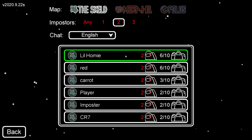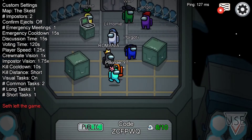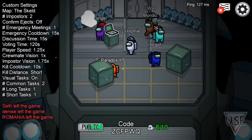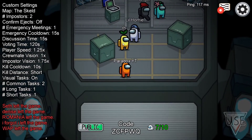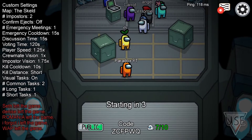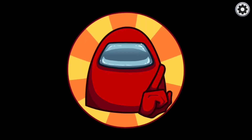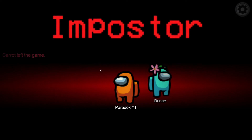Once we're in our first game we can explain the game. This is a multiplayer game where you have between six and ten players, normally ten. There are tons of different settings - you can have one, two, or three imposters, and there are three different maps. I'll be focusing on this map but will give a few tips for the other maps.